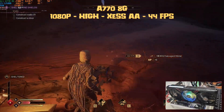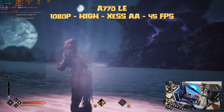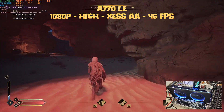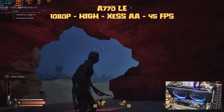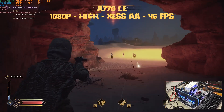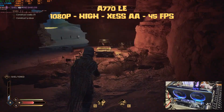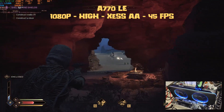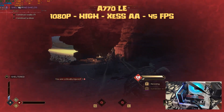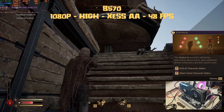Next is the A770 LE. I also have the 16GB variant, but since we don't use more VRAM than available, both the A770 8GB and 16GB gave the exact same result. The LE gave 45 fps average with the GPU pegged at 99% and using 7.3GB of VRAM — everything else was the same. At 1080p high settings with XCSS AA, there's no difference between the 8GB and 16GB A770. If you push to 1440p, the 8GB variant may run out of VRAM and you'll likely need to drop to medium settings.